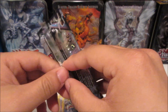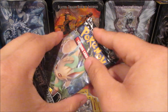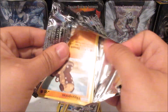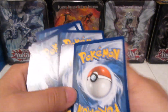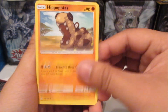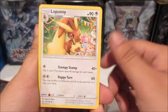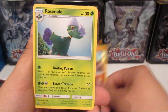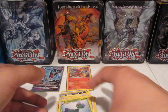Last pack of the Dawn Wings Necrozma tin — Ultra Prism — the pack art shows Leafeon. Hopefully something good. We got a Hippopotas, Shinx, Gabite, Skorupi, a Fire Energy, Lapras, Honchkrow, Unidentified Fossil, Hippopotas reverse, and a Roserade non-holo rare. Brings a lot of nostalgia back to the Sinnoh region.